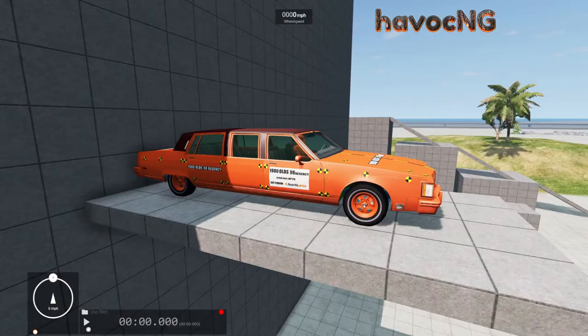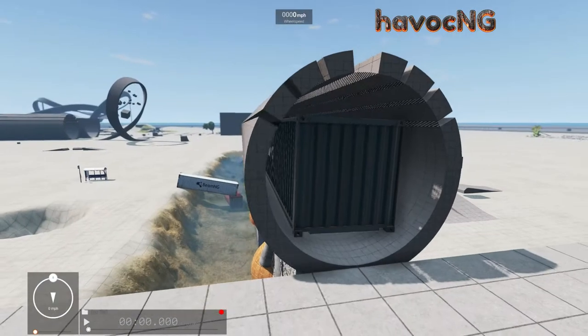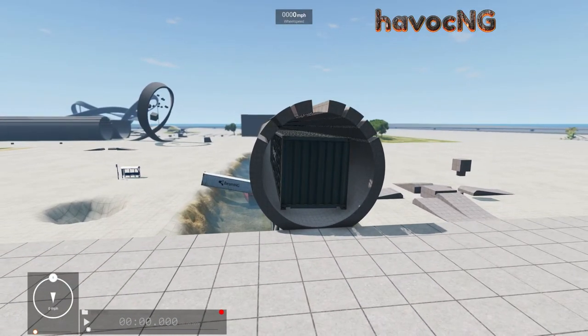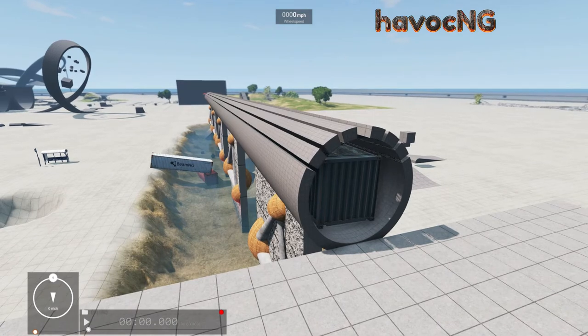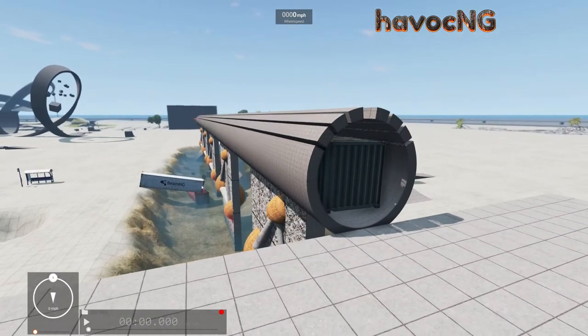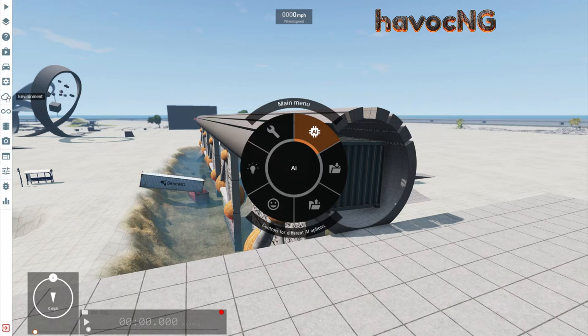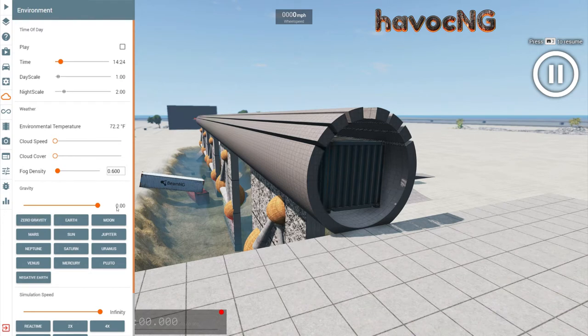We've got the shipping container over there and the car here. We're going to go back to the shipping container, and I'm going to show you what I'm trying to do. It can get a little complicated, but stick with me. Press J to pause everything, turn the wind up to 470 miles an hour, then go to Environment and set zero gravity — you can see it turned to 0.00.